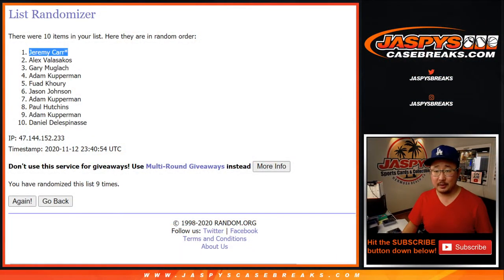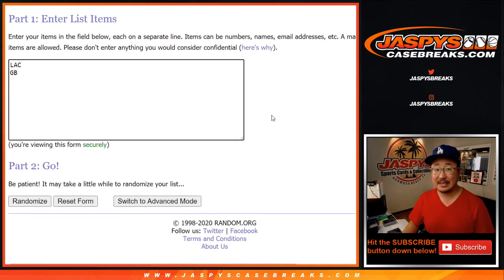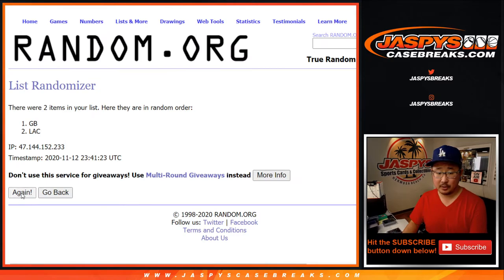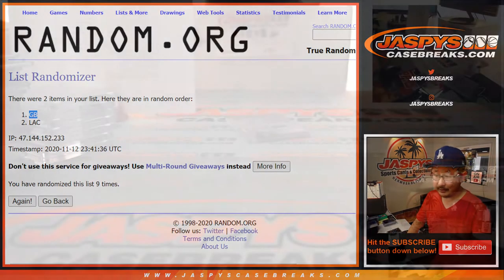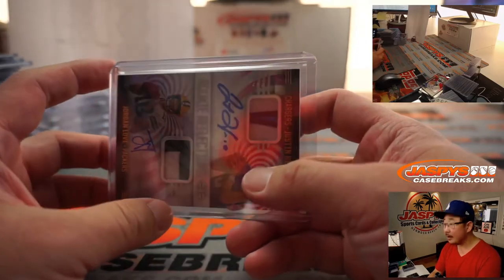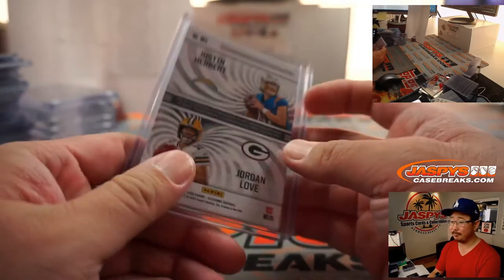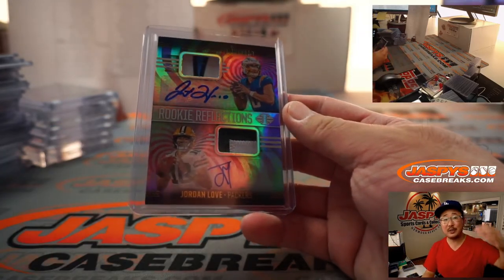And all aboard the Big Hit Express — whoop whoop! Those were a pretty solid break. That was your rookie reflections dual relic dual auto. That wasn't even part of the encased cards. And here's a quick glance at the rest of the hits: Matt Leinart, Christian Okoye, DJ Dallas, Cam Akers, Zach Thomas, Ron Dane, Jacob Eason — your encased cards: LeVar Arrington, James Morgan, Curtis Martin, LaViska Chenault Jr., Roy Williams, Brandon Aiyuk, and Gabriel Davis. Plus a ton of other numbered cards. All cards shipping.